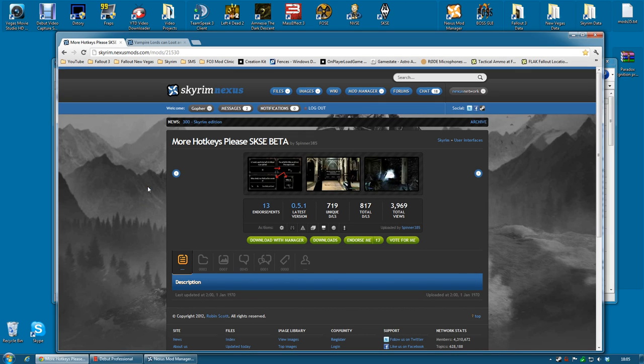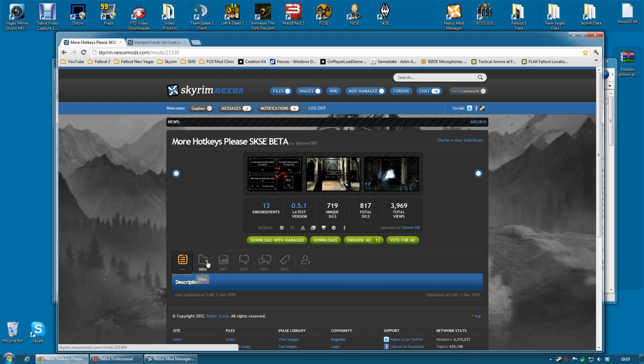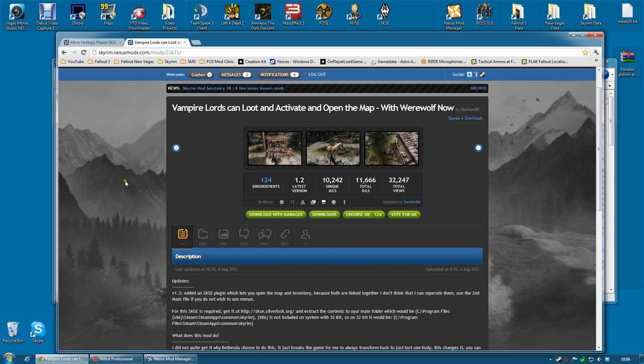Installing these mods is pretty simple. You should note that both of them require SKSE. More Hotkeys Please — SKSE beta being the title — that should be fairly obvious. To install it, you just go along to the file section, download with manager and activate. There is very little else to do with that mod. The other mod is called Vampire Lords Can Loot and Activate and Open the Map with Werewolves Now, which may well be the worst named mod of all time. However, it's a great mod.